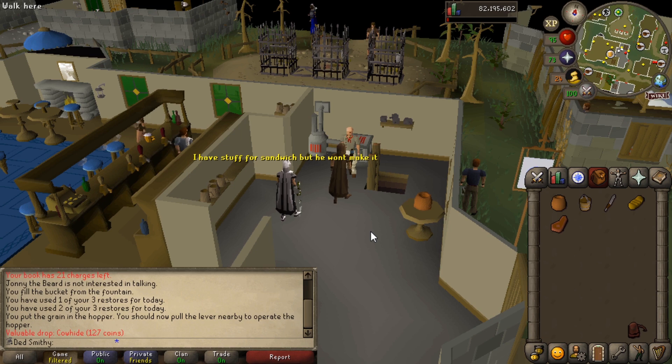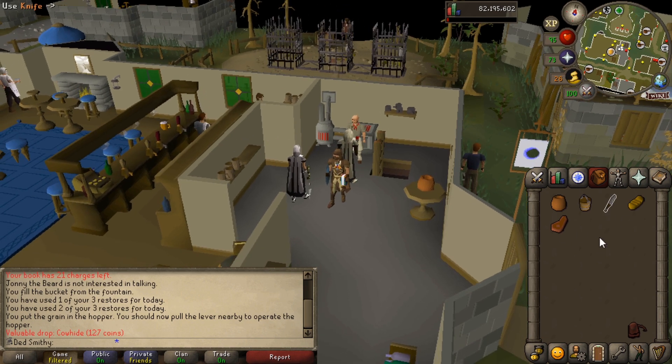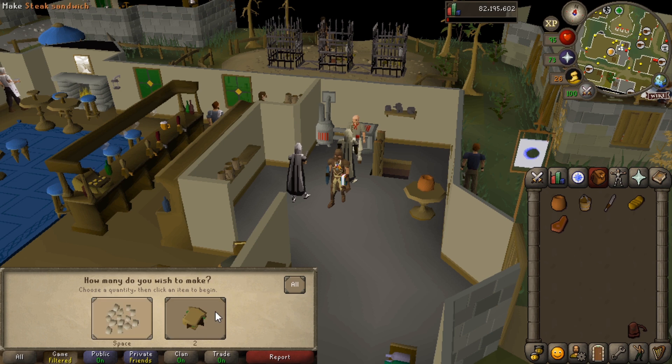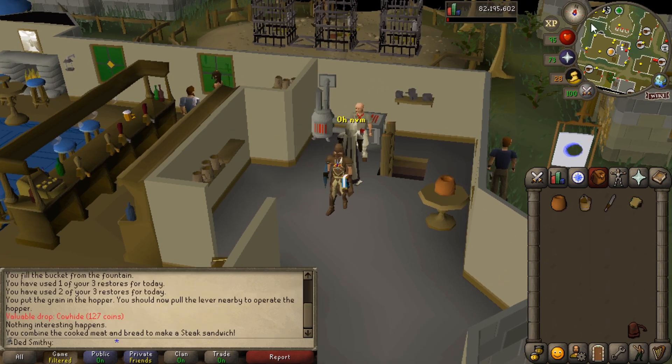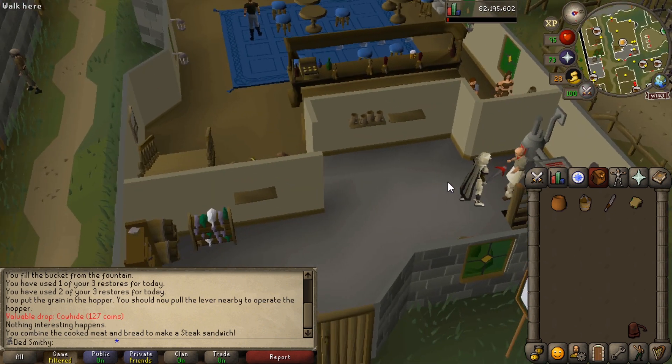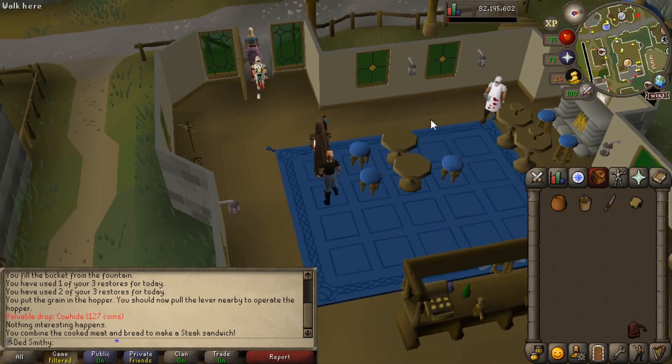I will flash the recipe up because I had to re-record it. Use the ingredients to make a Steak Sandwich - there we go. We've made our Steak Sandwich and then we want to go back to Edgeville to Marley and give him his lovely sarnie. So let's go do that.